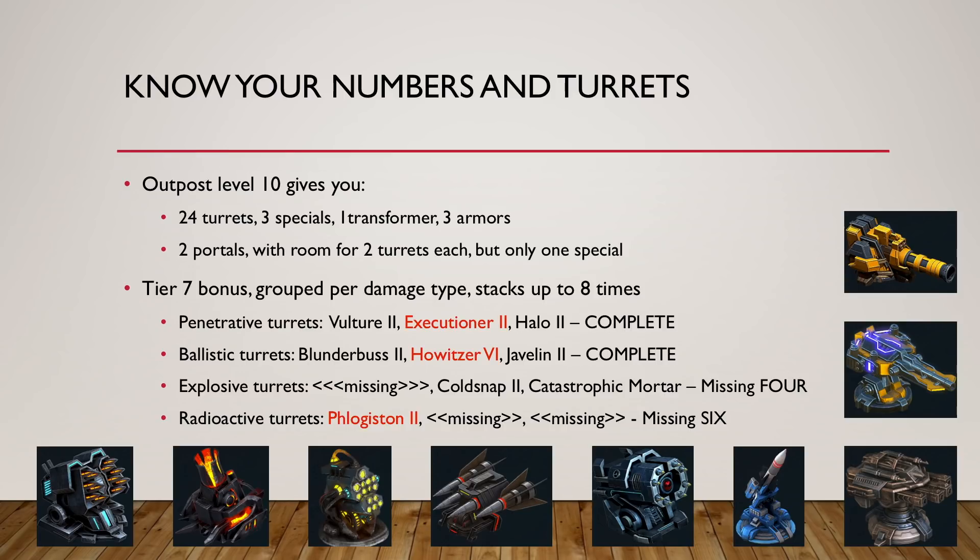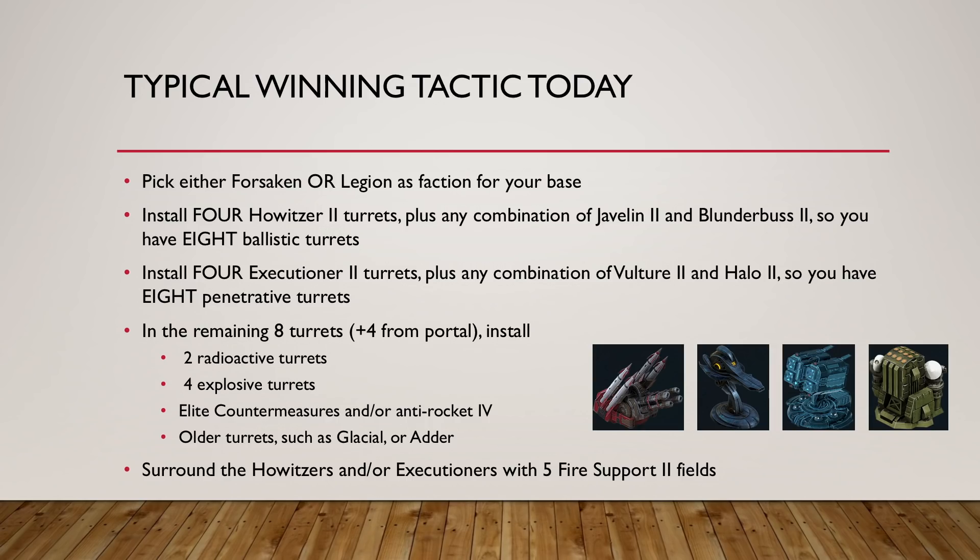Your base should primarily have those turrets — that's 22 in total. The typical winning tactic today is to make a group of eight penetrative turrets and a group of eight ballistic turrets. Because the factions favoring these turrets are either Forsaken for ballistic or Legion for penetrative, you pick one of those two factions for your base — that gives an extra 20% damage to turrets of either penetrative or ballistic type. You get either four Howitzers or a combination of Howitzers and Executioners in the central island, surrounded by up to five fire support fields — that's the maximum stack you can have. So: eight ballistic, eight penetrative, and now you have only eight turrets left plus four from the portal.